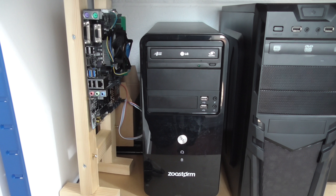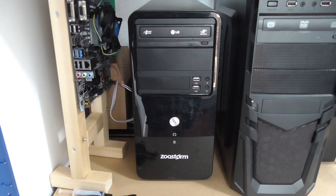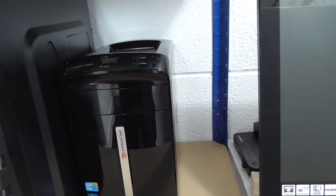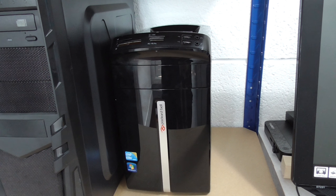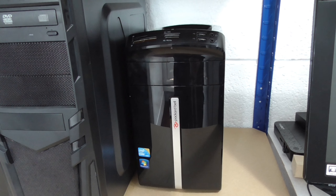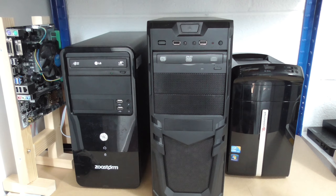So this PC I got free of charge. It's a Core 2 Quad Q9400 with 4 gigs of RAM and no power supply. Now this is the one I was going to concentrate on today — this is an i3 first-gen. It's got 6 gigs of RAM and it's a nice cute small little PC, but we're not going to concentrate on this today because this is the start of the show today.